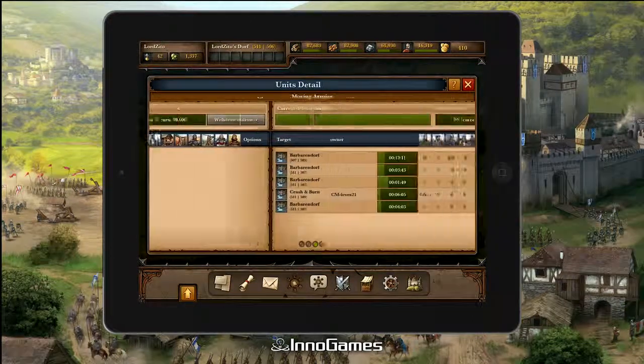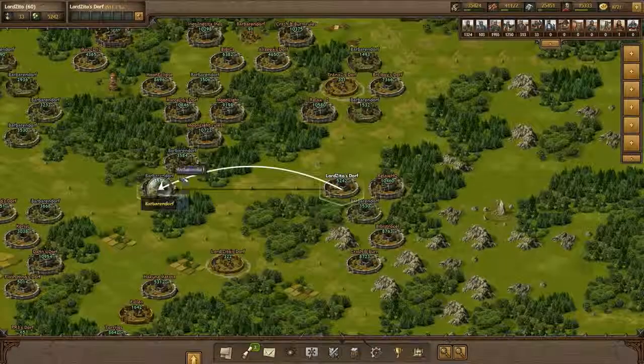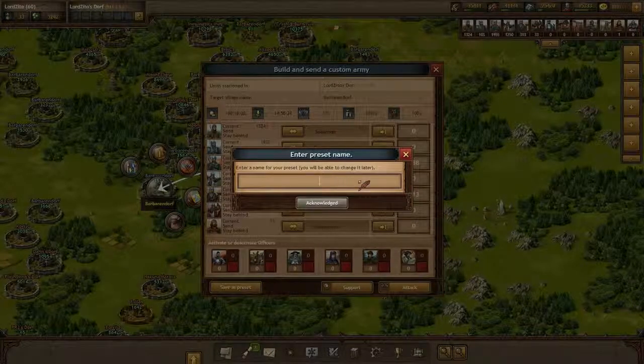Therefore conquering an enemy's village is easiest if you send waves of large offensive armies to take out defenses, alternating with attacks by an army that contains a nobleman. The more exactly your waves can be timed, the slimmer the enemy's chances are to intercept and defeat an army with one of your precious and expensive noblemen.